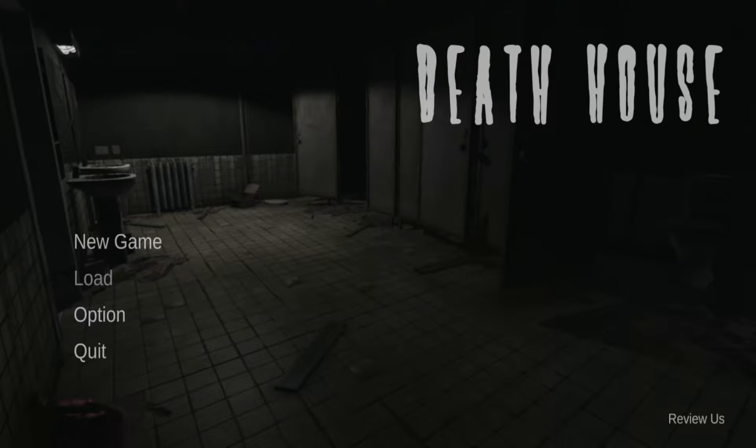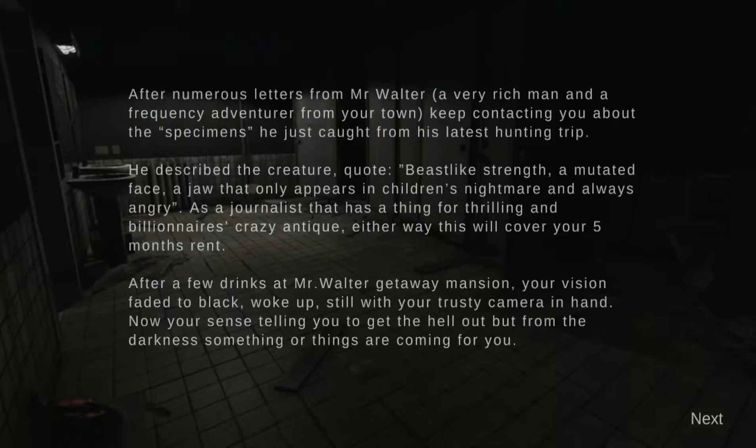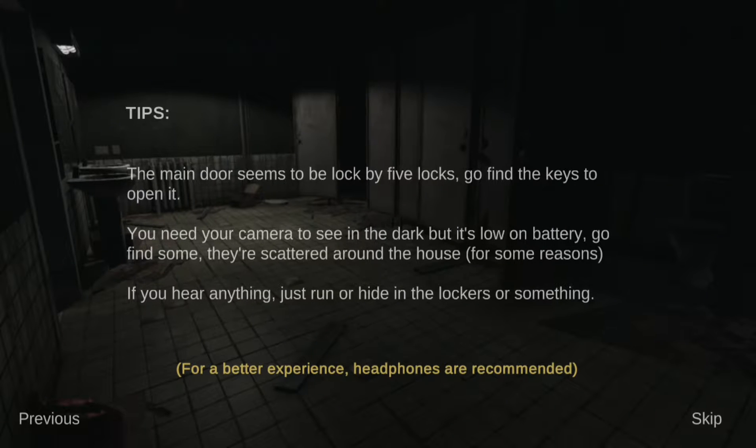Hey guys, I'm back with another video and today let's play 'That House.' The main door seems to be locked by five locks — go find the keys to open it. You need your camera to see in the dark but it's low on battery, so go find some scattered around the house. If you hear anything, just run or hide in the lockers. We need five keys for the five locks and also batteries for the camera.